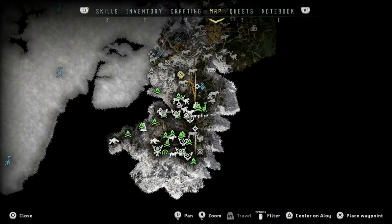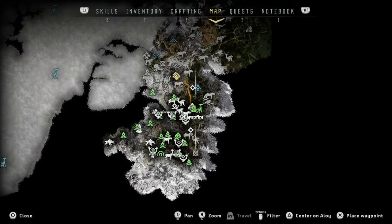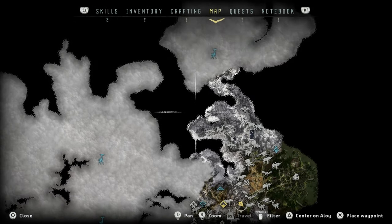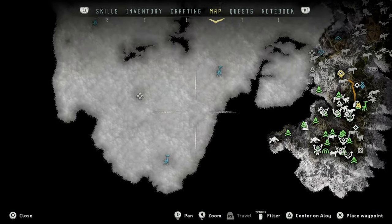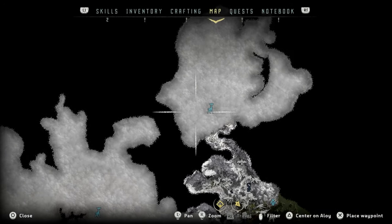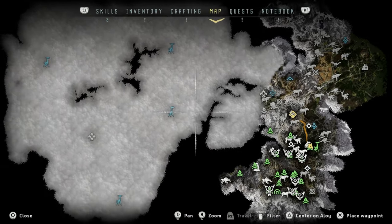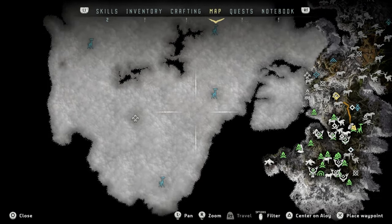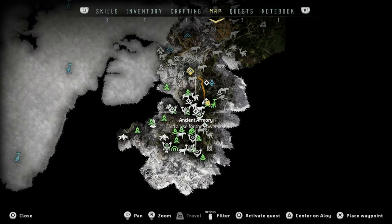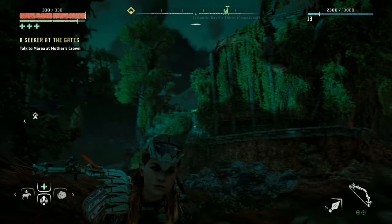Oh, look at that — that's insane! Oh wow. So this will reveal... okay guys, check it out — we've got all these other Tall Necks. Oh, that's insane, I'm so excited, man. And there's one up here as well. So every time I override a Tall Neck, it will reveal a section of the map that I'm currently exploring. Thanks for the recommendation!